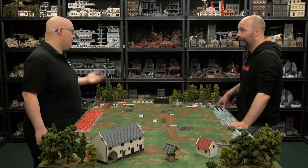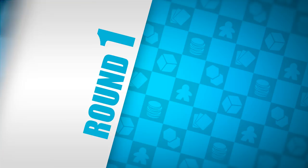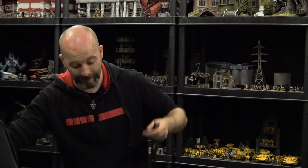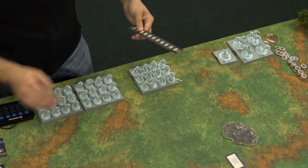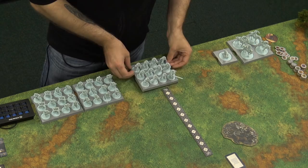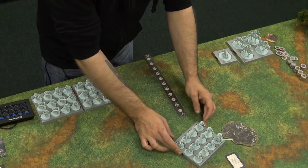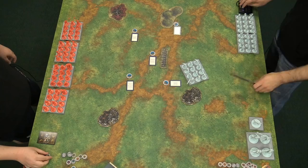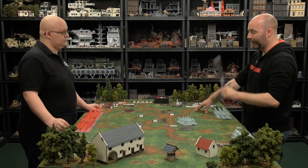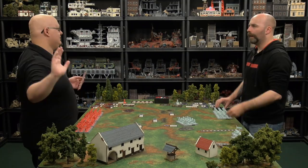Round one begins. The Great John and his Berserkers go first with a march order to double their movement — base movement six, so they move twelve inches straight up the field. On a march you don't get a pivot at the start, only at the end. Objectives don't start scoring until end of round two. The game is six rounds long — the victor is whoever hits eight victory points first or whoever has the most at end of round six.